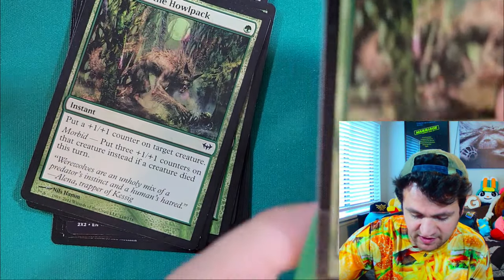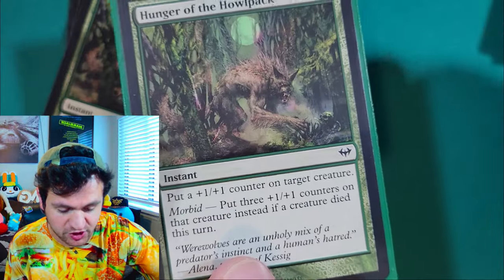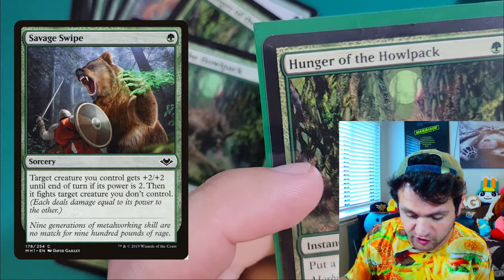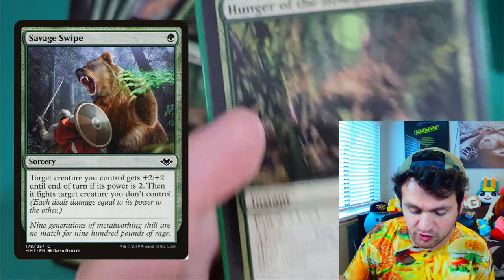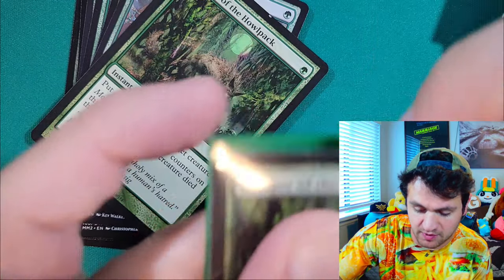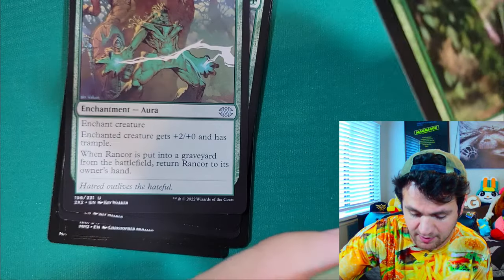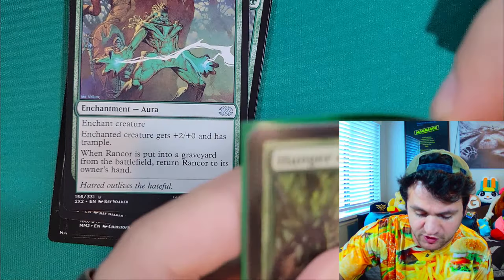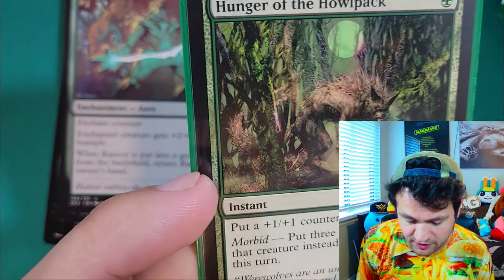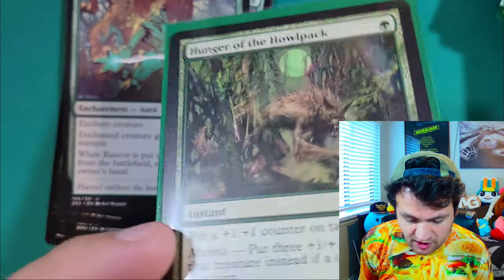Now we have Hunger of the Howlpack. It's an instant and you put a +1/+1 counter on target creature, but it has Morbid — so you put three +1/+1 counters on that creature instead if a creature died this turn. What you're supposed to do is take your creature, use Savage Swipe — which gives your creature +2/+2 and fights your opponent's creature — and after your opponent's creature dies, you then use Hunger of the Howlpack to put three +1/+1 counters on your creature. Now your creature basically has +5/+5 and you just swing in and do lots of damage since your opponent no longer has a blocker. That's kind of the little combo Savage Swipe has. Additionally, it also just saves your creature from getting bolted — if your creature has 3 toughness and you give it +1/+1, now it has 4 and it's not gonna die from bolt.